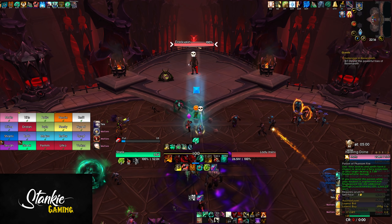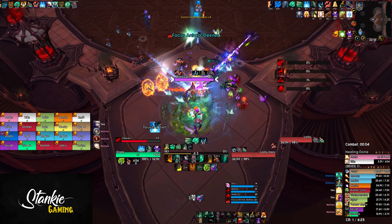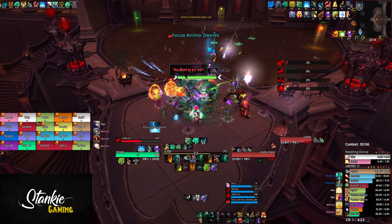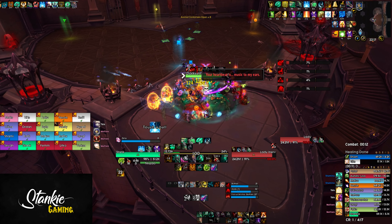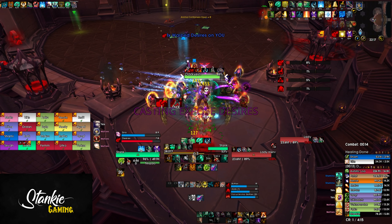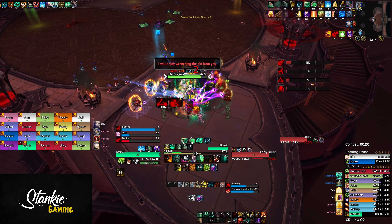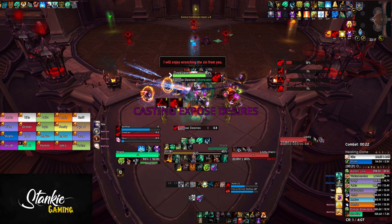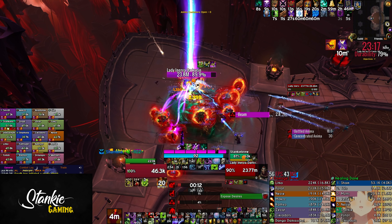Welcome back to another raid guide. Today we're taking a look at Lady Inerva Darkvein on Mythic difficulty. I'll be going over most of the mechanics, how to deal with them, and our overall tactic. For this fight we went with a just-nuke-forehead strat, meaning two tanks, three healers, and 15 DPS. Immunity classes are a big bonus, especially DPS DKs and Warriors, because AMS and Spell Reflect also count as an immunity for a certain mechanic — though this is not mandatory.